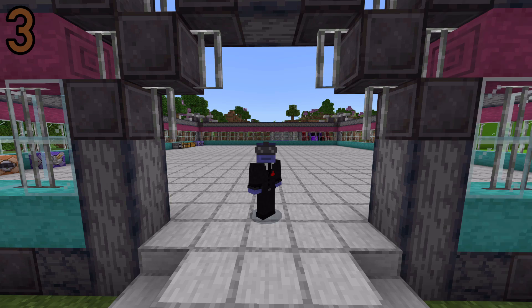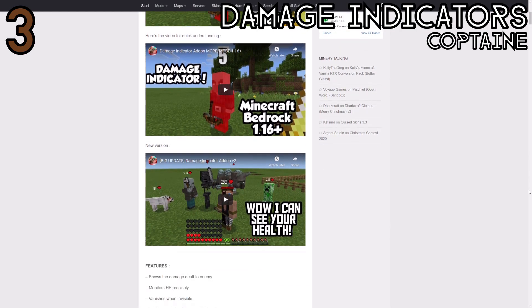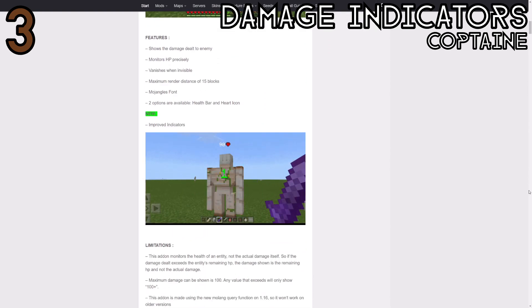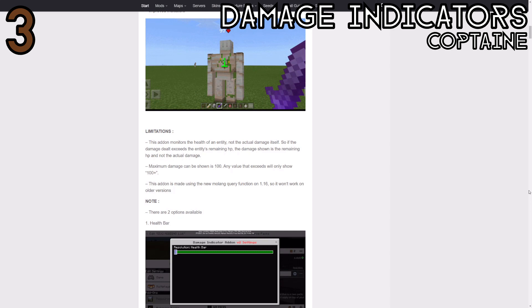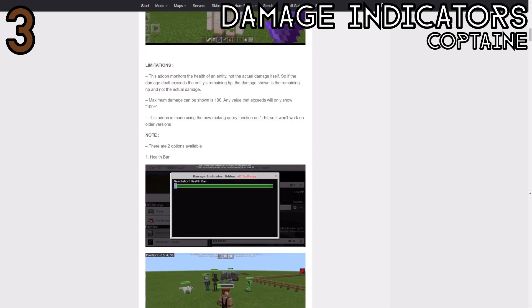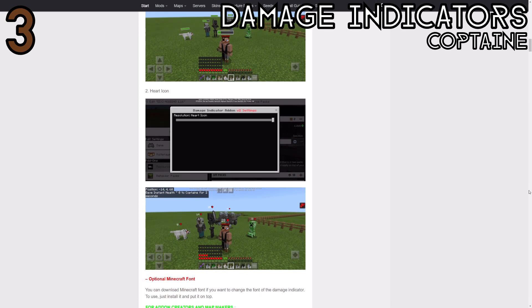At the number three spot, a personal favorite of mine, is the Damage Indicators add-on by CopDain. This is a really good damage indicator add-on — probably the best one out there. It will not only show you how much damage you're doing to something when you hit it, but also show how much health that thing has in its own little UI that hovers above the entity's head. You can change the font or have it display bars instead of numbers. It's generally really useful, and if you've got a world with add-ons you'd probably want this one too.